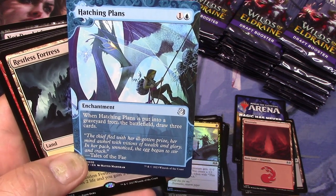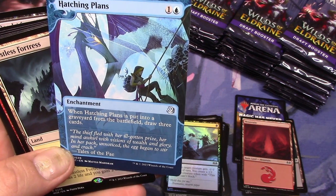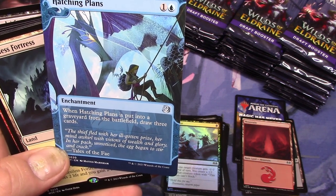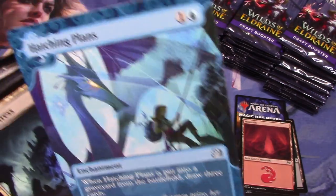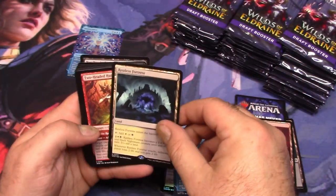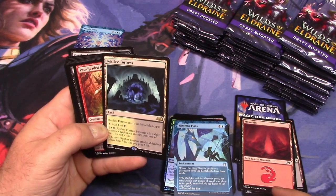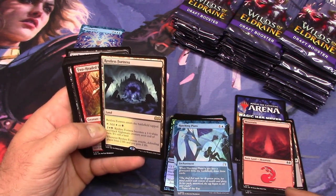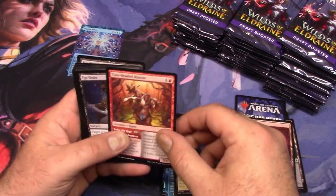That's really blue. I don't think that's an anime style — I don't know what it is. Cubist? I'm just going based on the sharp angles. Restless Fortress — are these lands any good? It taps, so people won't consider them good. But it becomes a creature, so... I don't know.